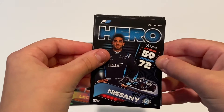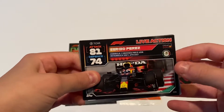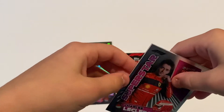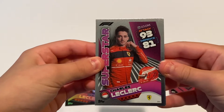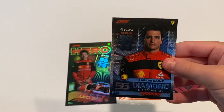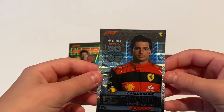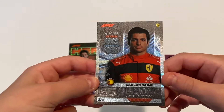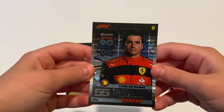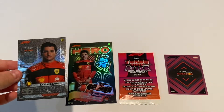Then we got a Nisany Hero for the F2. Then Sergio Perez live action. Pierre Gasly Superstar. Charles Leclerc. Daniel Ricciardo Superstar. And then a diamond limited edition Carlos Sainz — that is a sick card with the diamond background. That card is sick, and that's definitely not guaranteed. So that was a really lucky pack — I think it's like 1 in 20 packs you'll get that. So that is amazing.